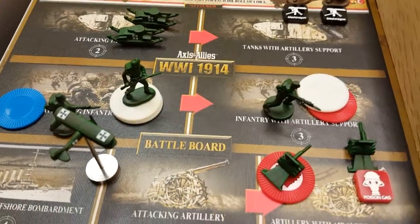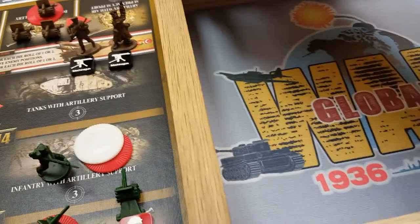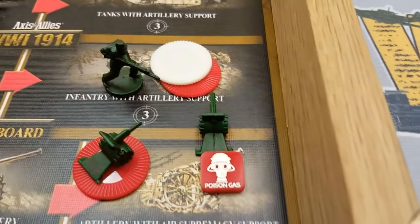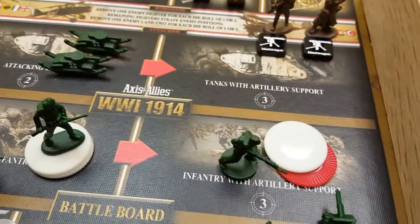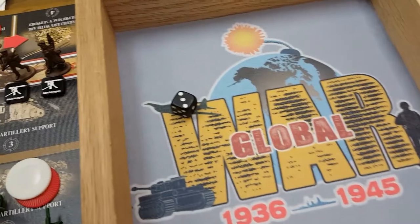We are going to roll for the fighter to strafe the Russian positions, looking for a two or less. Got a hit. We are going to roll for poison gas artillery, and we're looking on this one for a four or less since we have air superiority. Got a three.